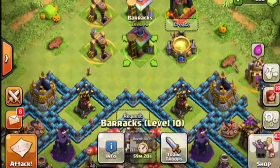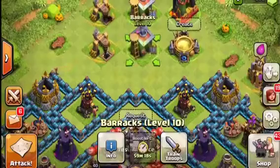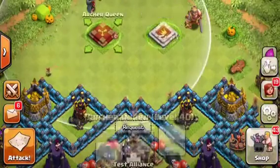When the buildings are on pause, they give out this lovely orange glow, so I'm sure some guys are going to have this orange glow around their base for quite some time.